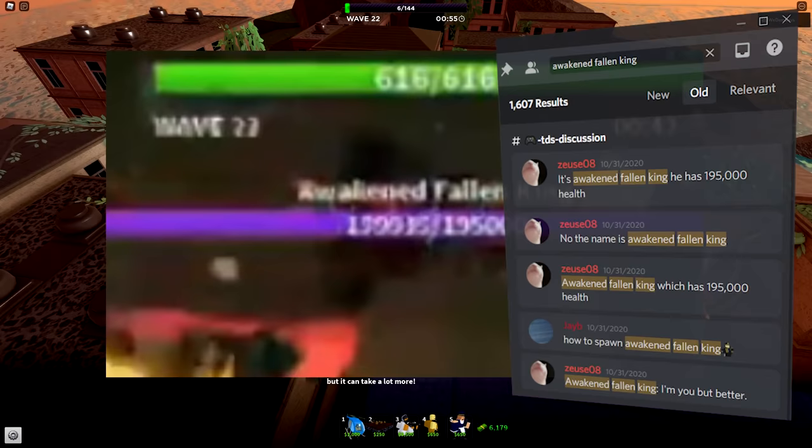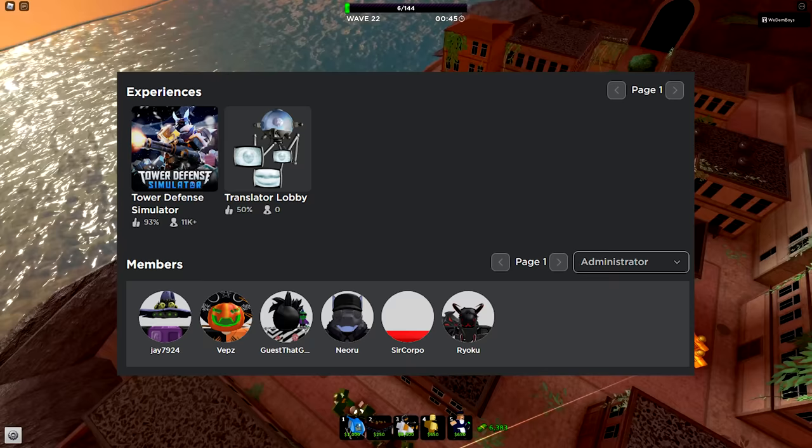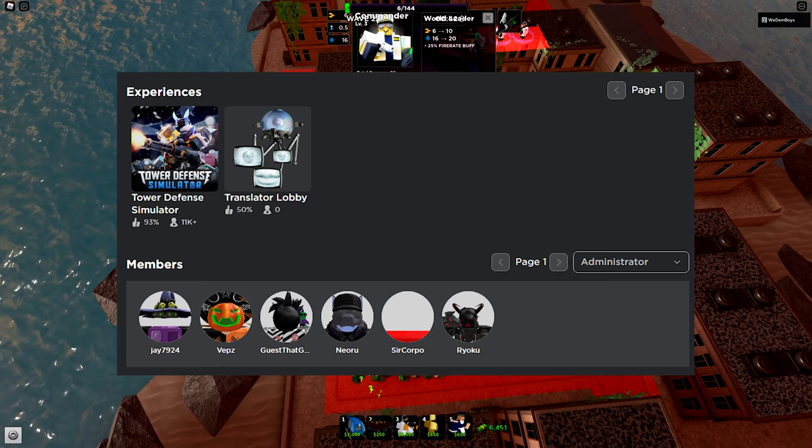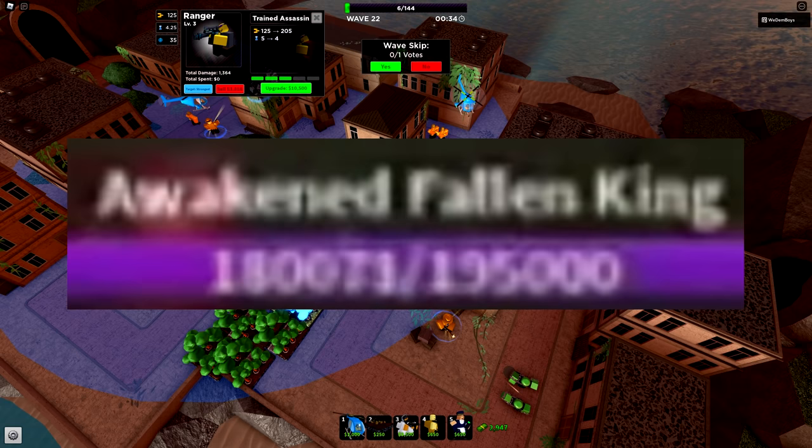On November 17, 2020, a YouTuber named Jordan Stiet uploaded a video titled 'Tower Defense Simulator Error Buster Theory,' showing the first ever visual proof of the Awakened Fallen King — very low quality but readable, stating it had 195,000 health, exactly matching what zu08 had stated. There is a strong possibility that at the time no admin or developer was allowed to publicly leak this entity, which could explain the extremely low quality photo.